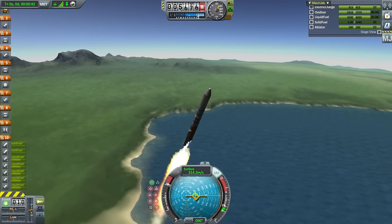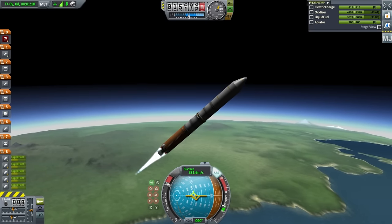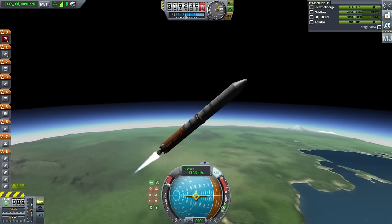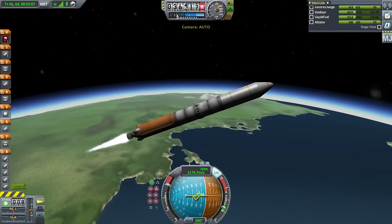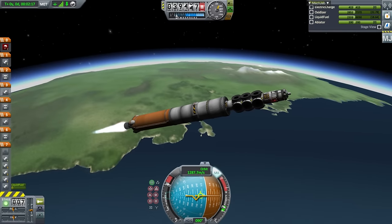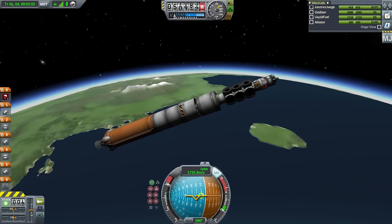Alright, getting ready for booster separation — and they're off. I action-grouped the Thud engines and I don't really feel that we need them anymore, so I'm going to turn them off using action group zero. Our TWR is good and the Thud engines in vacuum don't have great ISP anyway. At this point it might be good to drop the fairings — and off they go. I clearly didn't have the clamshell fairing option on, but that's fine.